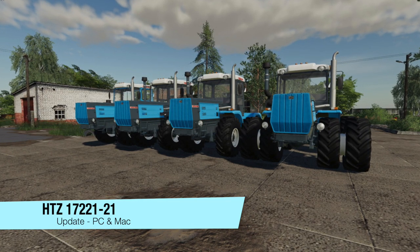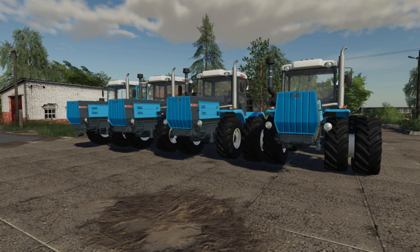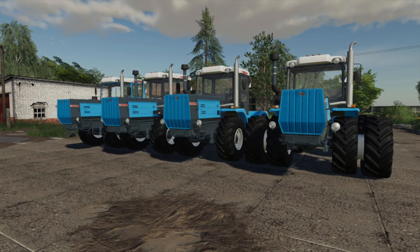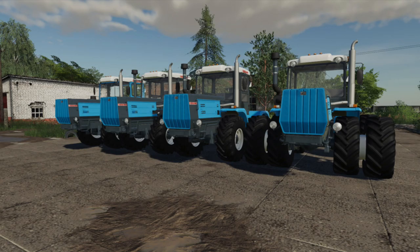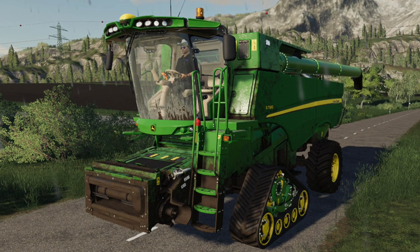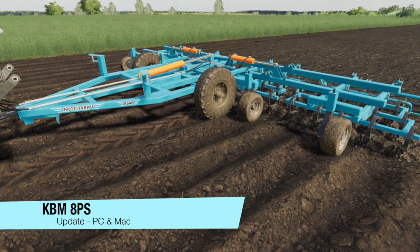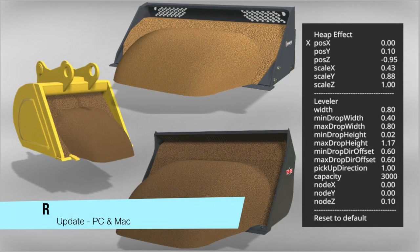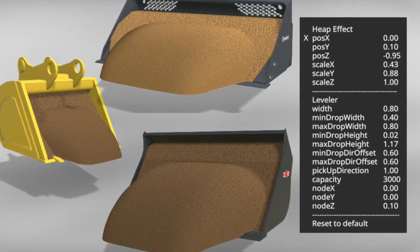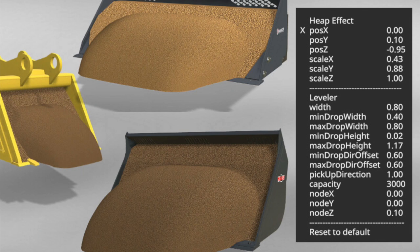Making our way into mod updates for PC and Mac players: first we have the HTZ 17-22-121 — changelog 1.003: added animations of the front axle, removed wheel collisions, new specular body and wheels, added animations of PTO shaft, added GPS navigator support for guidance steering script, and minor fixes. We've also got an update to the Real Dirt Fix — changelog 1.1 bug fix: tire tracks now work. And an update to the KBM 8PS: added free running of the arms cultivator, new main wheels, new specular body and wheels, and minor fixes.